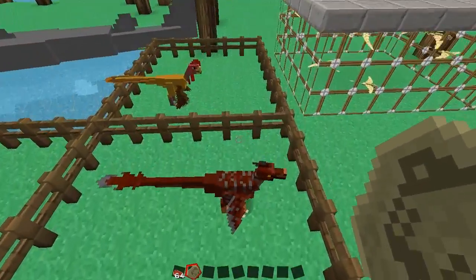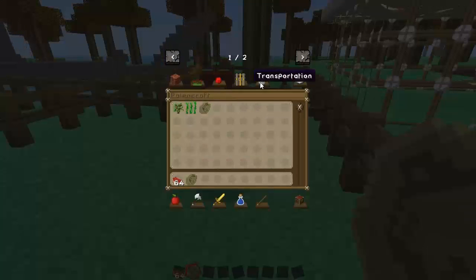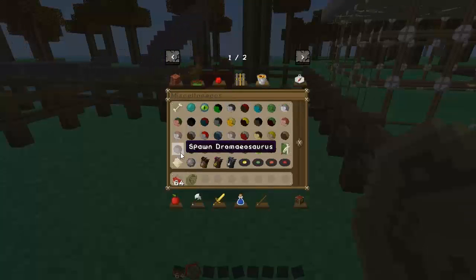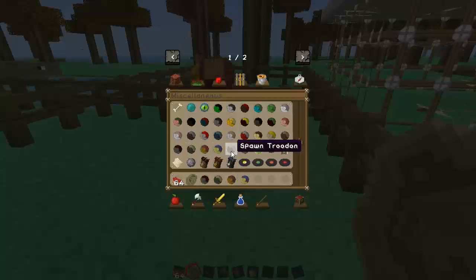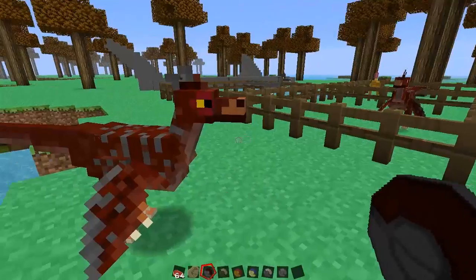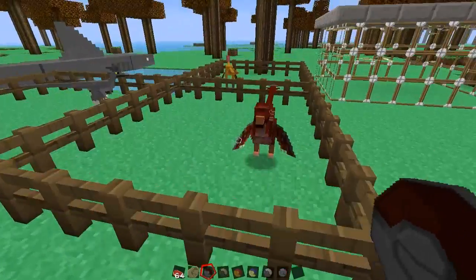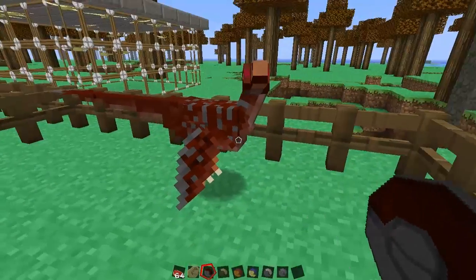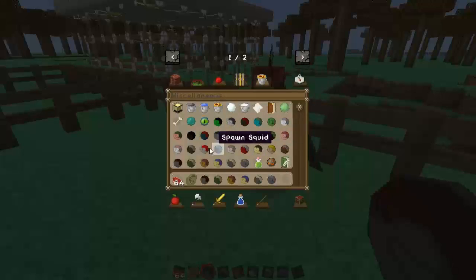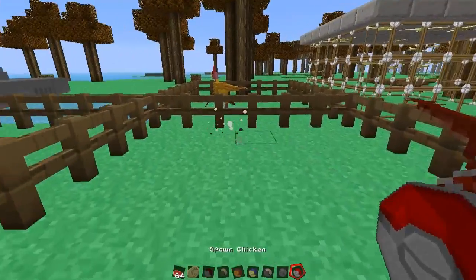This guy right here - I'm going to have to figure this out again because I completely forgot. Alright, so this guy right here is called a Dromaeosaurus, and you can tame this little guy. By the way, they hate chickens, which is absolutely hilarious - they will kill chickens for no reason.